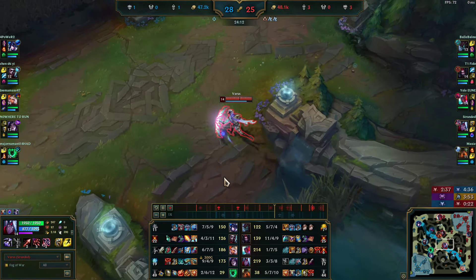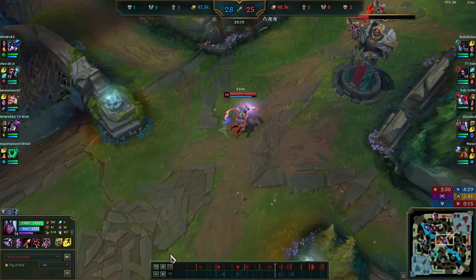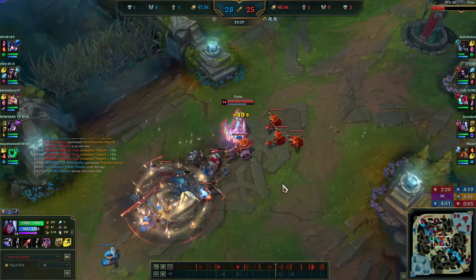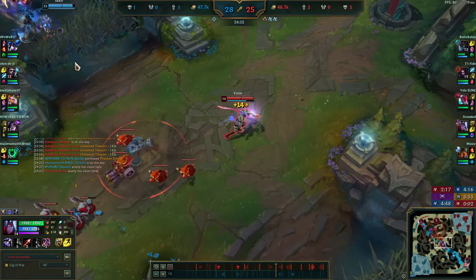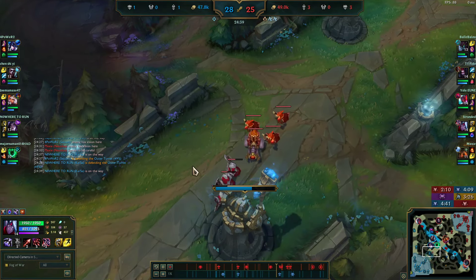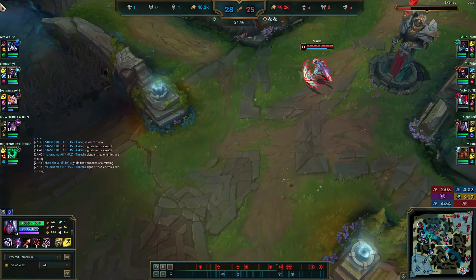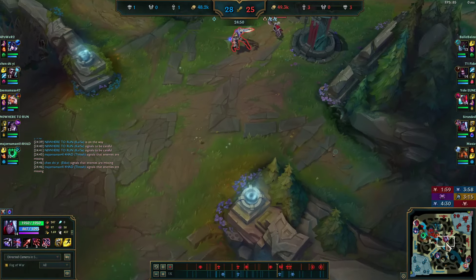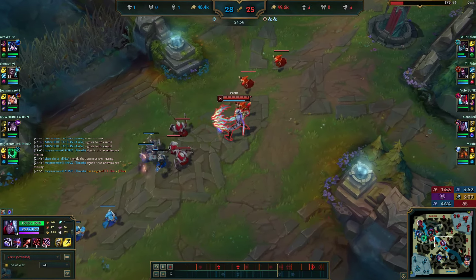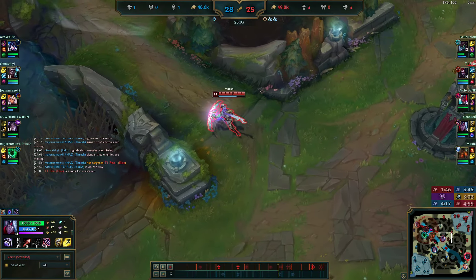If Sejuani ever comes near me with these three items I'll just melt her. This feels really nice. I'm playing for waves again, pushing mid and then seeing what my team are doing. Think of ADC like your team is a tank and you are the gun — the gun doesn't get to choose where the tank goes. Wherever the tank goes, the gun follows. Push your wave, then look to see if there's a pick with Galeforce or your ult.